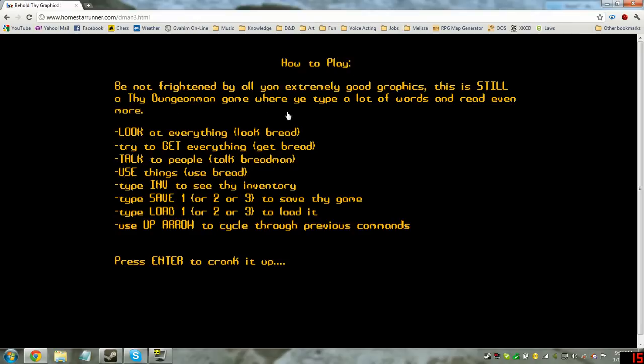How to play. Be not frightened by all Yon extremely good graphics. This is still a Thy Dungeon Man game where ye type a lot of words and read even more. Make sure to look at everything, like bread. Try to get everything. Talk to people. Use things. Type INV to see the inventory. Type save one, two, or three to save thy game, and load to load it. Use the up arrow to cycle through previous commands. Press enter to crank it up.